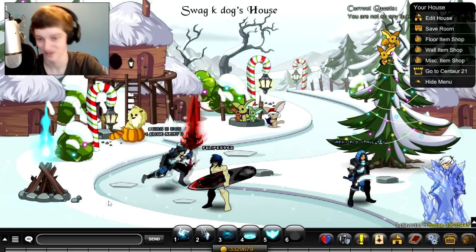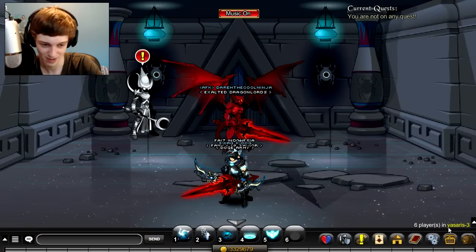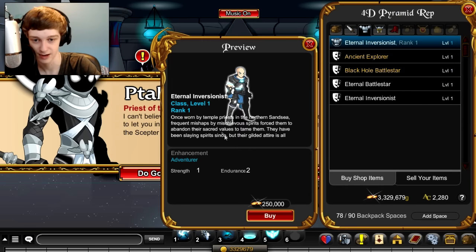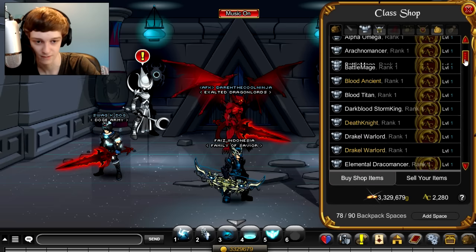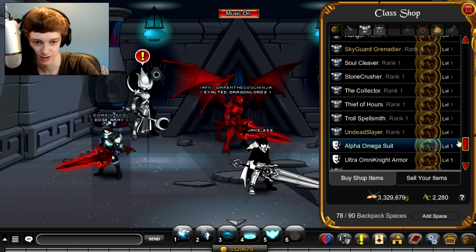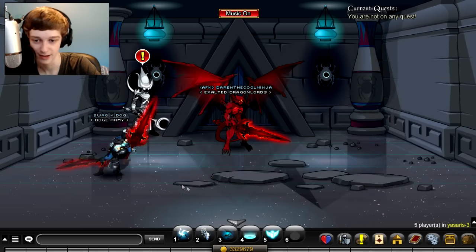This class is available — let me show you where to get it. You go to the newest events or slash join the map, Yasseris. Go to the shop, click on Armoris, and get it there. You can get it for rank 10 or for 2000 Adventure Coins in the class shop. In the class shop it goes by letter — right there. So you buy it for 2000 ACs or from the Yasseris shop.